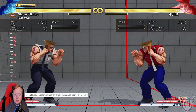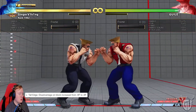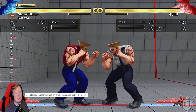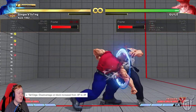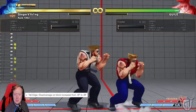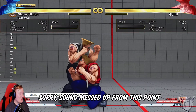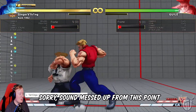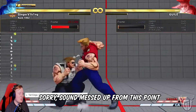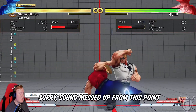Tall Edge — disadvantage on block increase from 6 frames to 8 frames. What the hell is Tall Edge? His target combo. No one used this, did they? Very rarely I've seen people use this. Fair enough — that's minus 8 now. You didn't really see this used. That's weird.